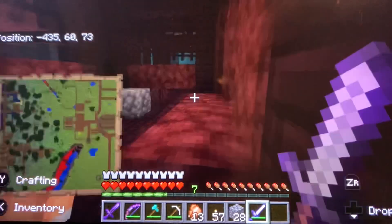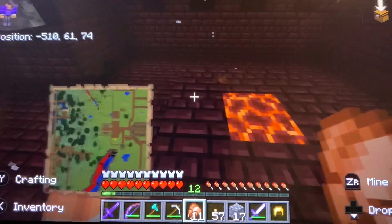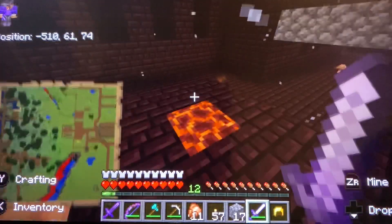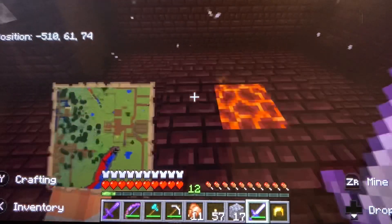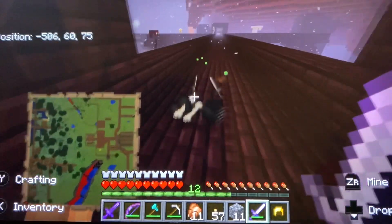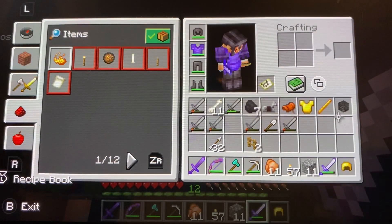I'll be back once I get at least one. This magma block is supposed to be lava, but since we're in a basalt delta right now, this part of the nether fortress replaced it — it's like the lava froze up. Weird. Finally, we got one! That took like ten Wither Skeletons.